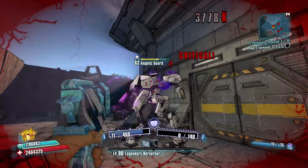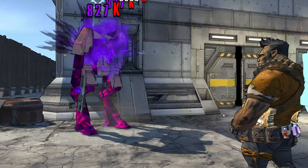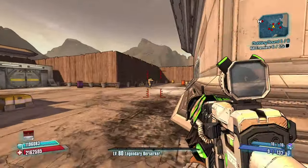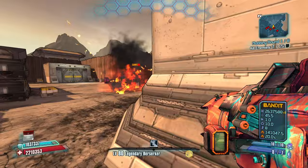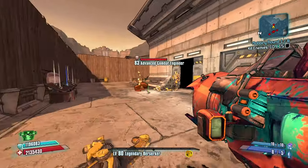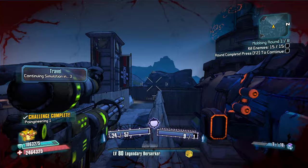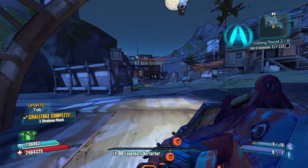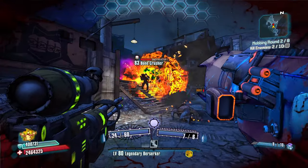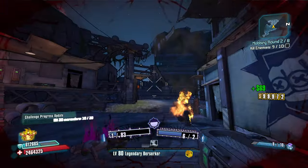Zero damage — absolutely zero damage at all from that. What if I swap to the Ravager? See how much more damage we're getting? It's actually kind of crazy. The ammo efficiency on the Bada Boom is kind of nuts. I think increasing my fire rate will be good, and then we're trying to get down the Money Shot. Three shots of the Bada Boom — that's crazy. Two for that guy. Seven out of ten already — huge. Thank you, Mr. Bada Boom.